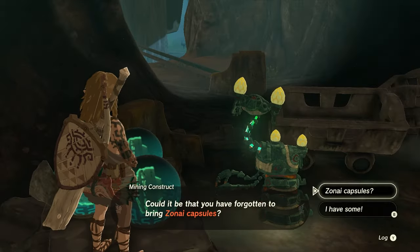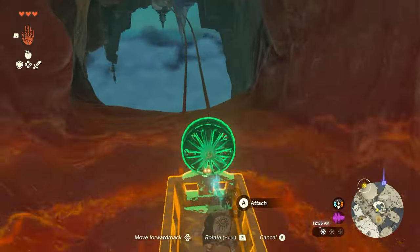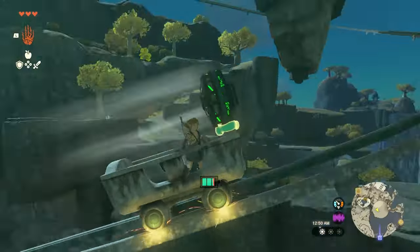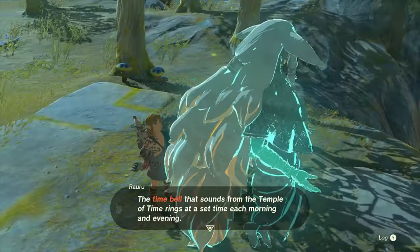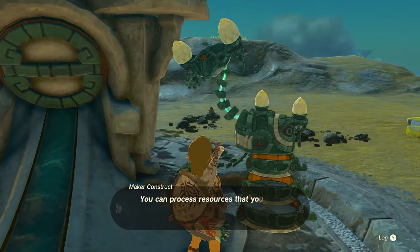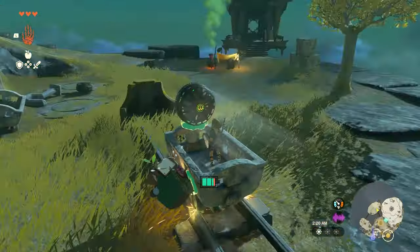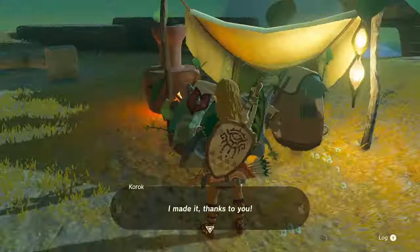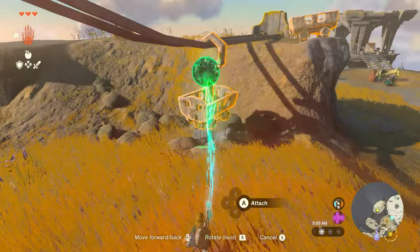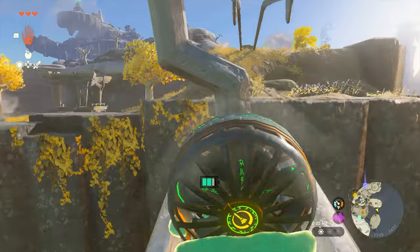After you're done talking to that construct, head over to the rail leading outwards and talk to the construct over there — he'll give you some capsules. Take them and build another powered minecart and ride the rail to the next set of islands. Talk to Rauru once you arrive, then visit the construct near the Zonite gachapon dispenser to get some Zonite capsules. Grab your powered minecart and bring it to the other side of the island to ride the next set of rails. Don't forget to grab the Korok along the way.